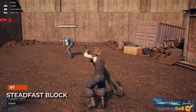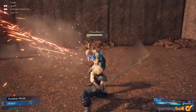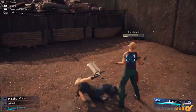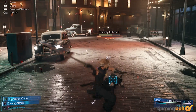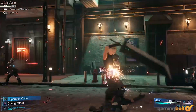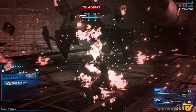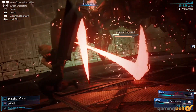Steadfast Block is another pretty useful defensive Materia, but it's more of a risk-reward situation here, unlike something like Parry or Deadly Dodge. With Steadfast Block, the amount of damage you take while blocking is increased, but you also fill up your ATB gauge faster. While that's not ideal all the time, it does come in handy during fights against bosses or other enemies that are harder to take down.